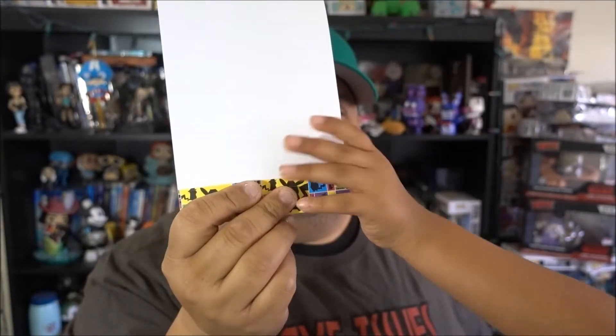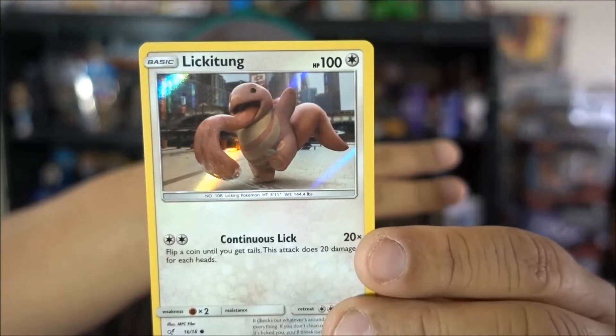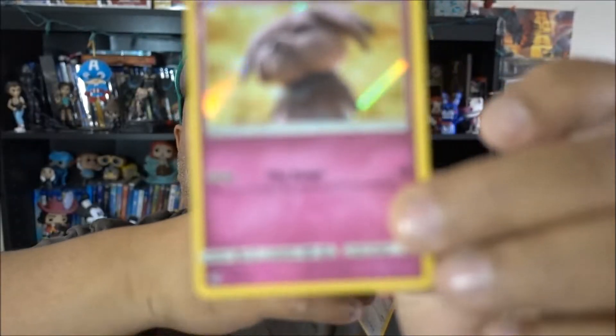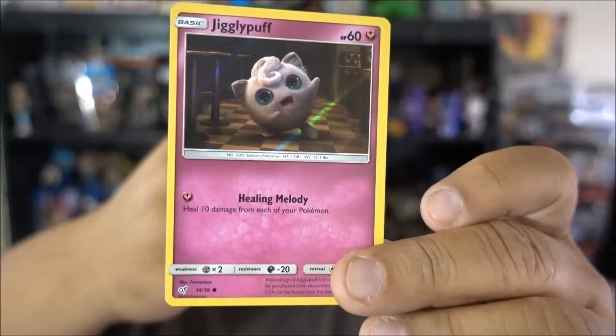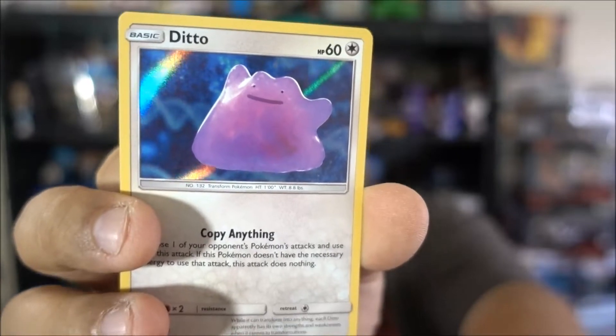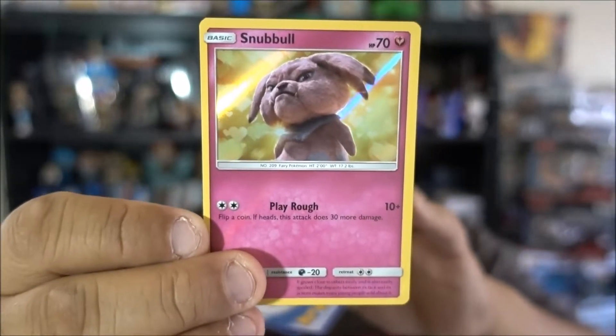So these are the cards I got. We got Lickitung - I was going the wrong direction, there we go. We got Lickitung, we have this guy, and we have Numb Ball. So we have Jigglypuff, and then we have Luceado - I did it! We got Ditto, and then we have Snubbull. Is that right? Snubbull? Yeah, probably.